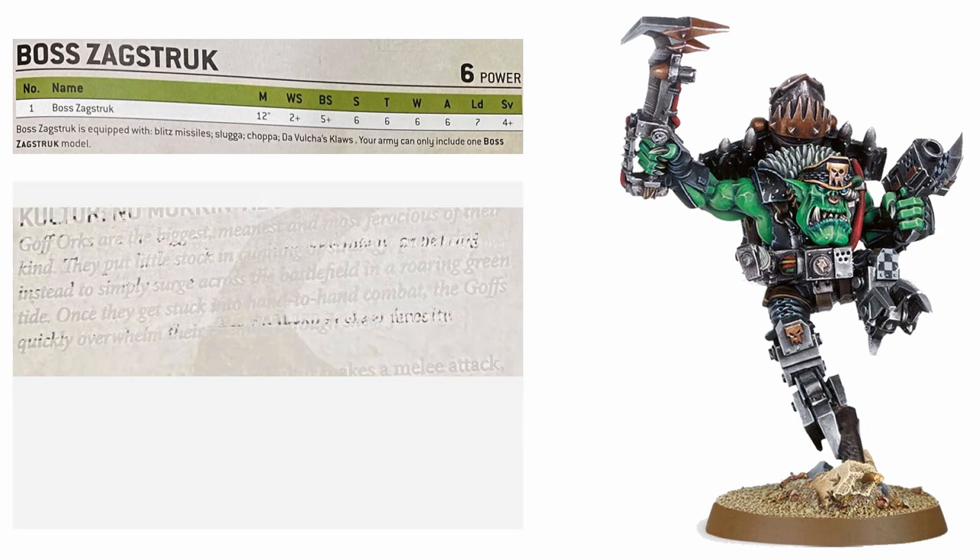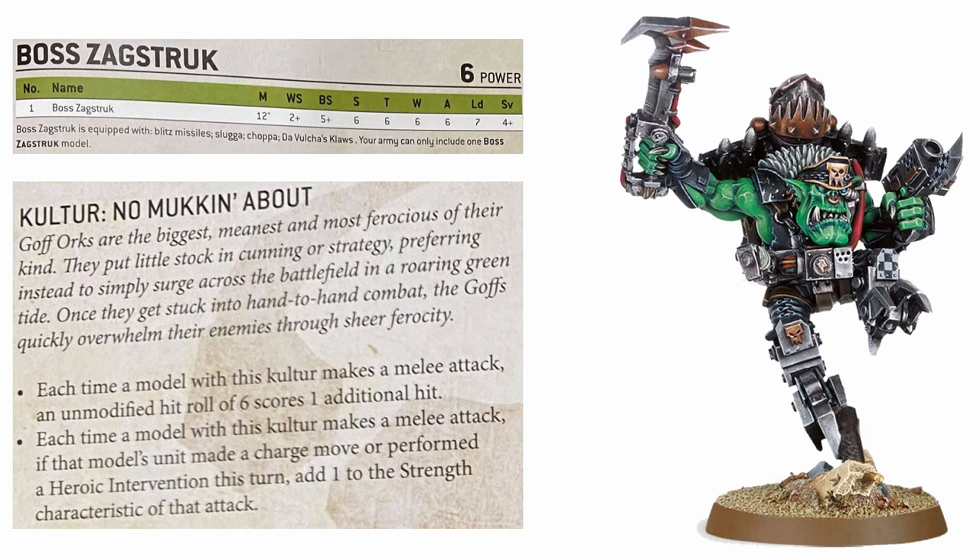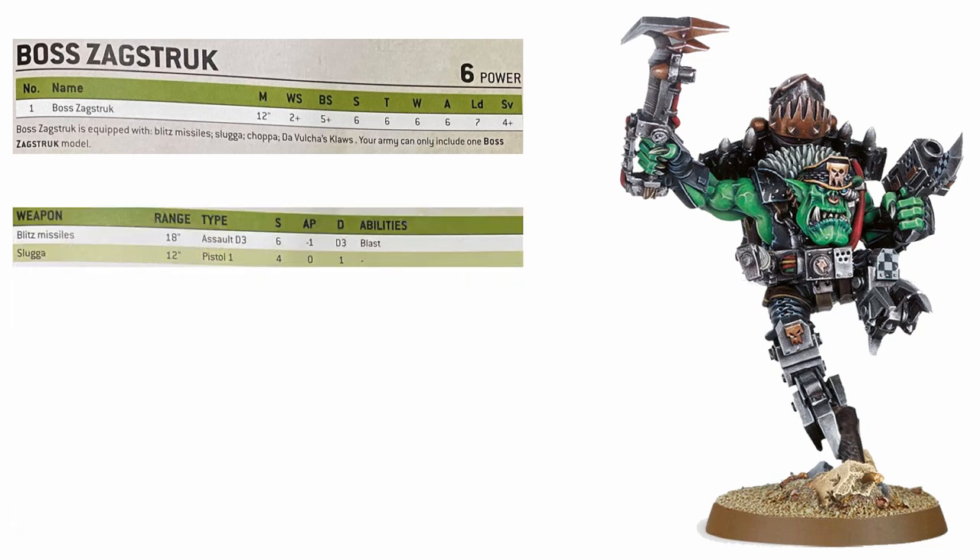What will come up in your games often, however, is the fact that Zagstruck is a member of the Goff Clan, meaning he benefits from the unbelievably cool culture which is No Mucking About. This gives Zagstruck not only an extra +1 strength on the turn that he has charged or heroically intervened, but crucially with his 6 attacks - and 7 during a WAG - each hit roll of 6 counts as 2 hits. This is a massive boost to his potential damage output, giving him up to 12 hits from his 6 base attacks alone.